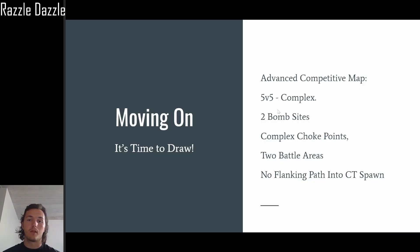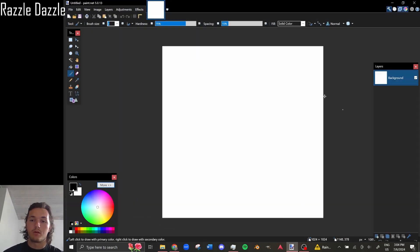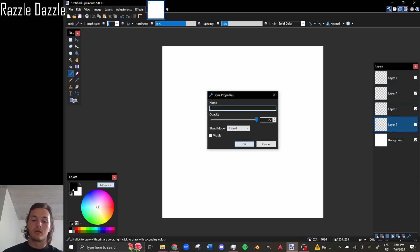It's time to draw now. If I were you I'd take out a piece of paper and a pencil. I'm going to be using Paint.NET because that's what I'm used to — I'm artistically challenged at drawing straight lines, which is why I didn't go into architecture. So let me open up Paint.NET. I click Command+N and set up the layers: 'Lines,' 'Boxes,' 'Finalization,' and 'Labels' for bomb sites and such.